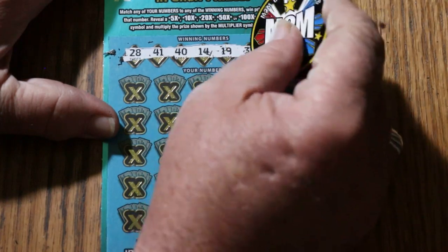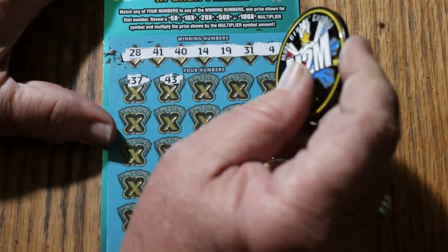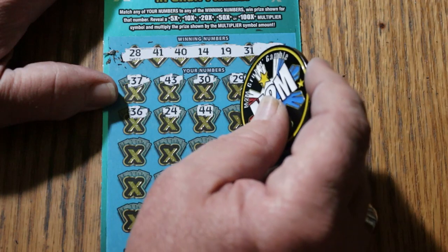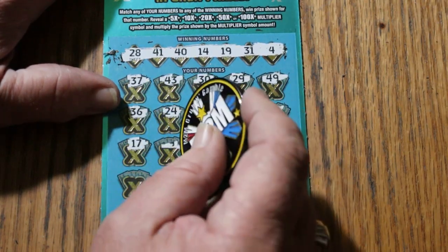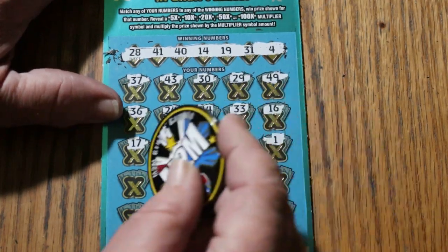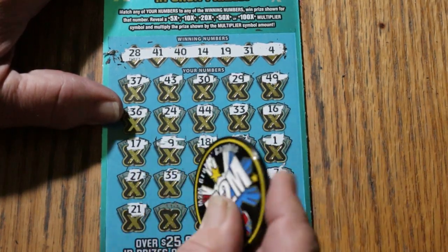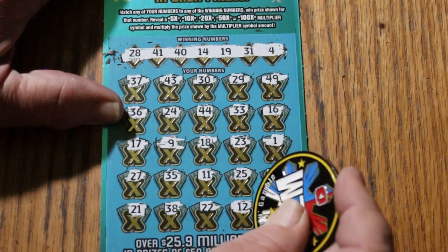Ticket 002 winning numbers: 28, 41, 40, 14, 19, 31, and 4. Here we go. 37, 43, 30, 29, 49, 36, 24, 44 — Club. 33, 16, 17, 9, 18, 23, number 1, 27, 35, 11, 25 — CJ — 7, 21, 38, 22, 12, and in the corner 4 — wait, 5. It's got to be a multiplier there.